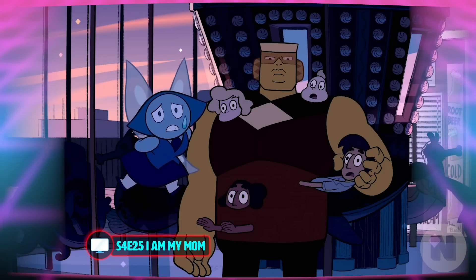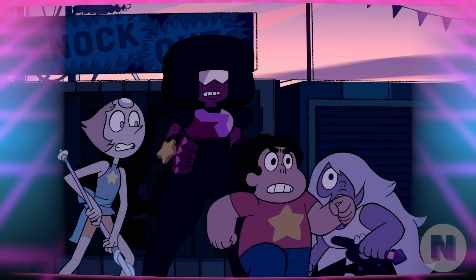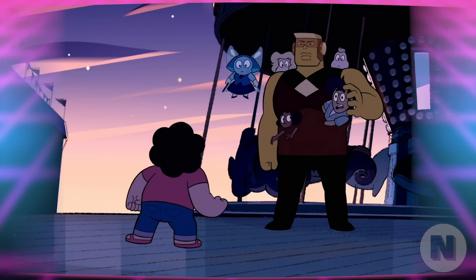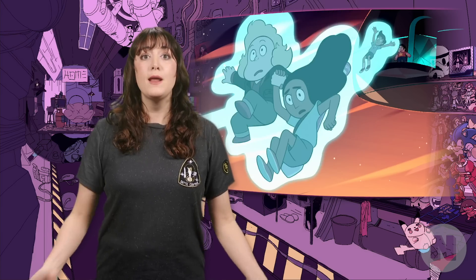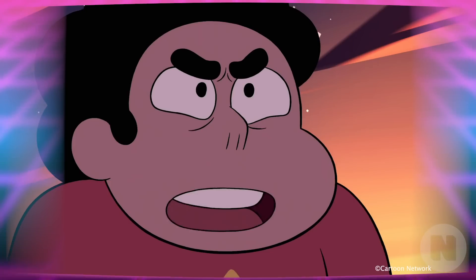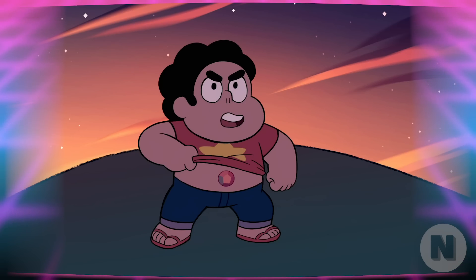Back on Earth, Steven's friends seem to mysteriously start disappearing — no one can find Lars or Sadie. These disappearances coincide with the appearance of two new gems, Aquamarine and Topaz. Aquamarine tells Steven and Connie she's looking for 'my dad' and Connie. When Connie says she's Connie, Topaz absorbs Connie into her body, along with all the other missing people. Steven tries to save everyone, but when Aquamarine's powers seem too powerful for Steven, he reveals his gemstone, declares 'I'm Rose Quartz,' and departs Earth with Topaz and Aquamarine.